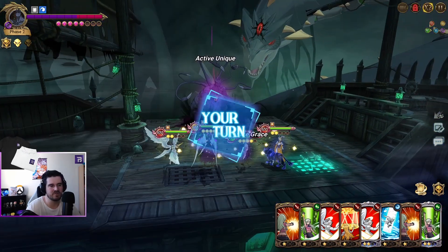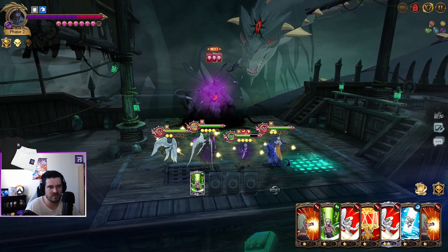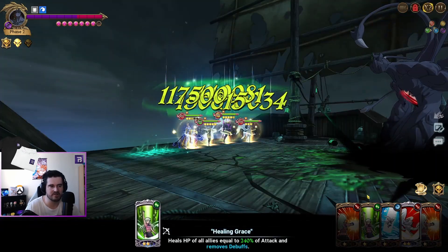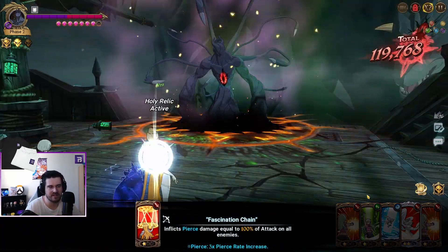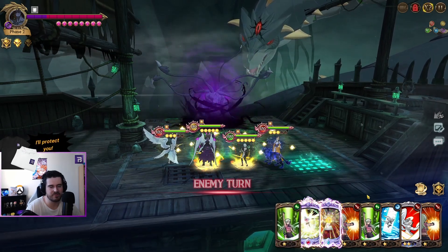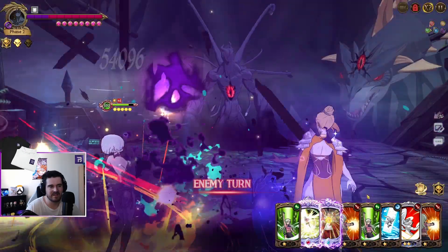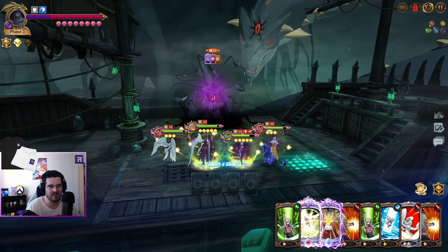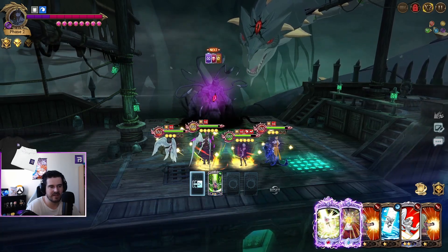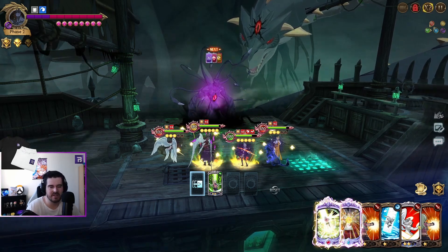I'll probably just Cleanse, to be honest. And then I'll move that so I'll get Margaret ult as well for the next fight. The goal here is to basically heal up at the end. Yeah, I'm going to use my Liz ult at the end of this floor. And then my goal is to pretty much just one-shot the next phase and keep everyone at full HP. I'm going to Cleanse this again.